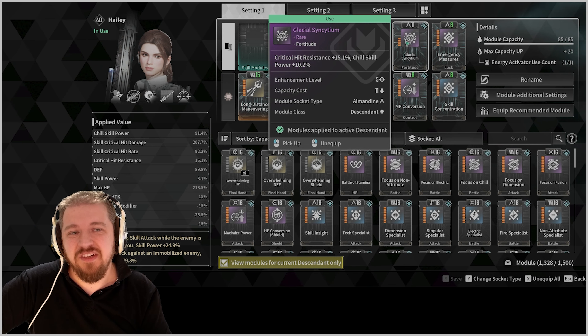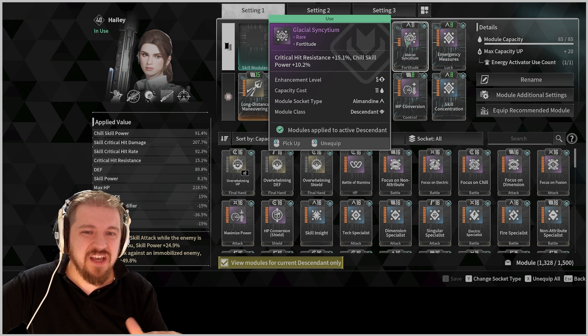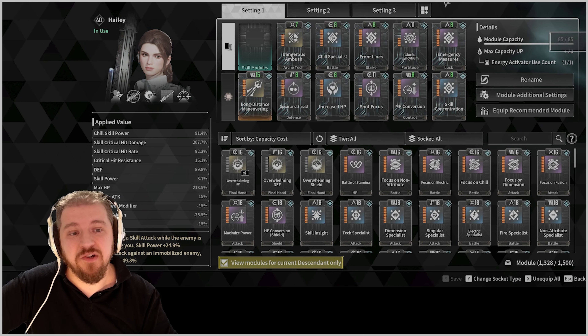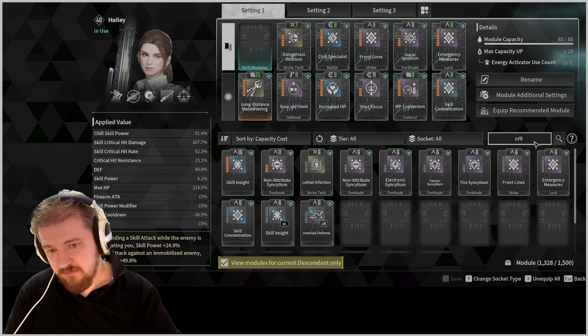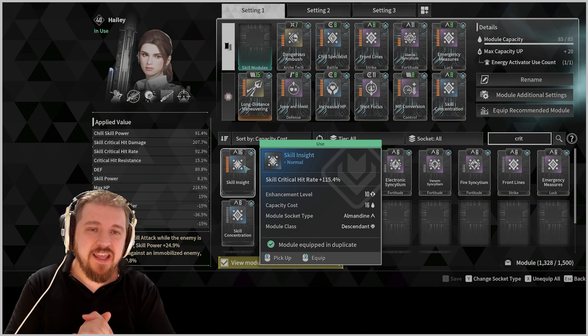Chill Skill level 10 is not that big of a deal — it adds about 150,000 to 200,000 damage per shot, so you can skip this one entirely if you're on a budget. But you need Emergency Measures, you need Skill Concentration, and you don't necessarily need Critical Chance.